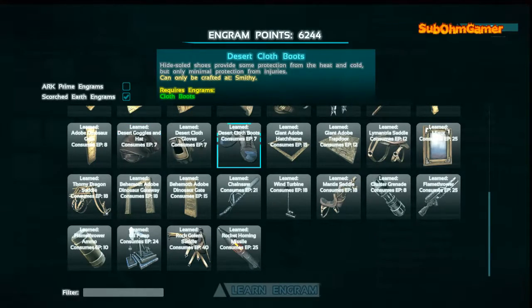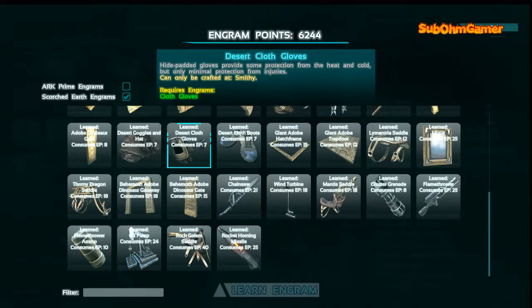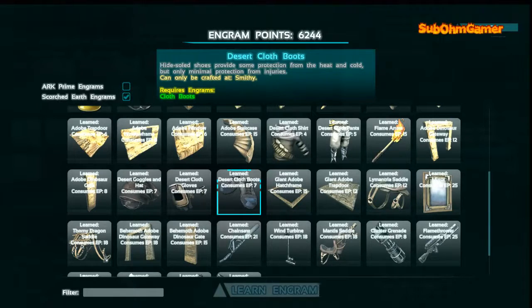As for your gear - flak is going to be a no-go on this map unless you have got your fortitude literally up to max. I will definitely stay away from flak, and pelt definitely won't work - it will be too hot for you. So we have got the desert goggles hat, the desert cloth gloves, the boots, and there should be pants and shirt as well.